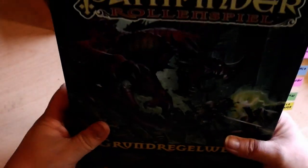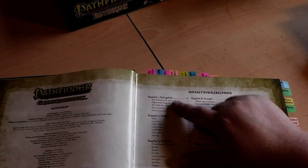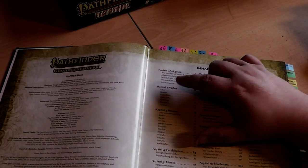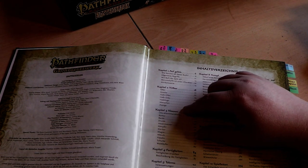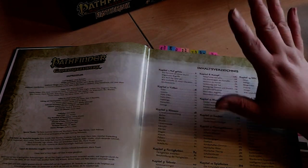What is this tome of awesomeness? It is over 576 pages and covers a lot of stuff — I have nice bookmarks all along the pages. It contains everything you need to create characters. The different races in the core rulebook are Elves, Gnomes, Half-Elves, Half-Orcs, Halflings, Humans, and Dwarves. In Pathfinder you can also play other races covered in different publications.